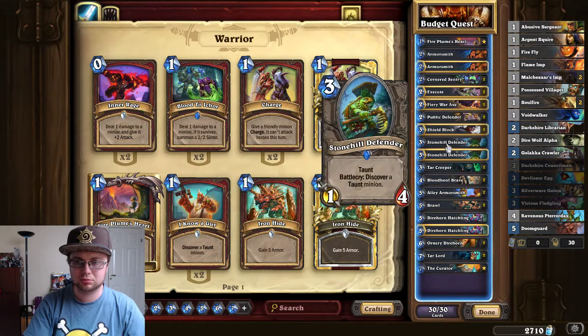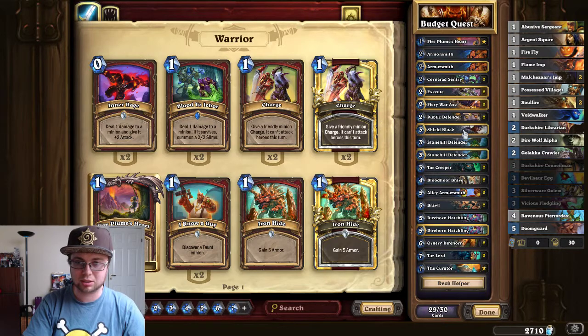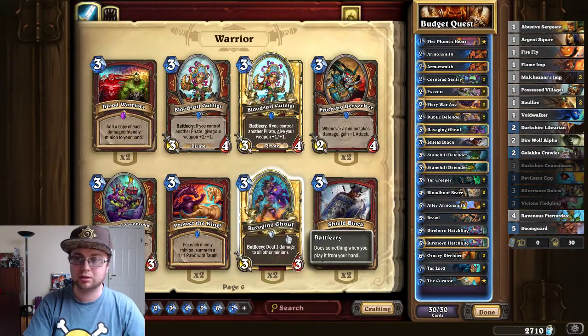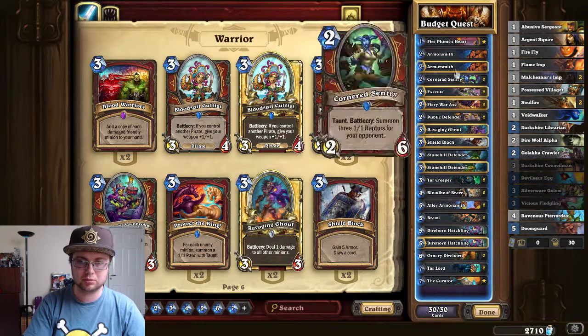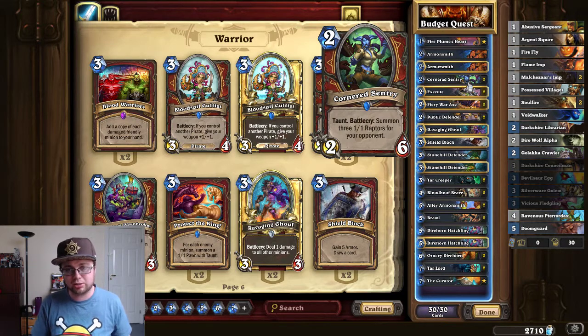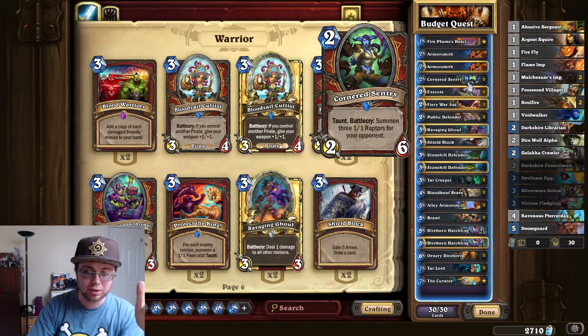Actually, I didn't put it in — I made a mistake. I'm going to take one Shield Block out and add Ravaging Ghoul. Much, much better. This guy's good for clearing. Playing Cornered Sentry and then playing Ravaging Ghoul — you get a 2-5 for damage, the 3-3, and you clear your opponent's Raptors or whatever.